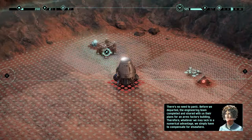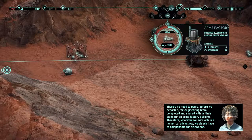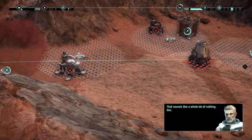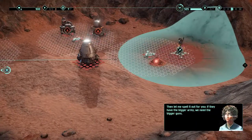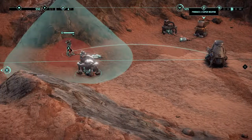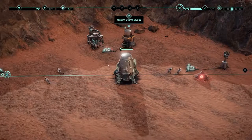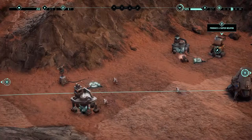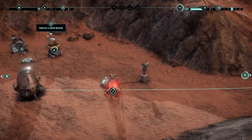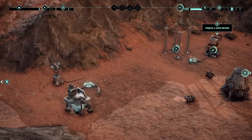Fourth attempt. There's no need to panic. Engineering team completed their plans for an arms factory building — whatever we may lack in numerical advantage, compensate for elsewhere. Because they have the bigger army, you need the bigger guns. Build laser turrets, produce the super weapon, upgrade, construction complete. We're producing the super weapon — let's upgrade immediately.